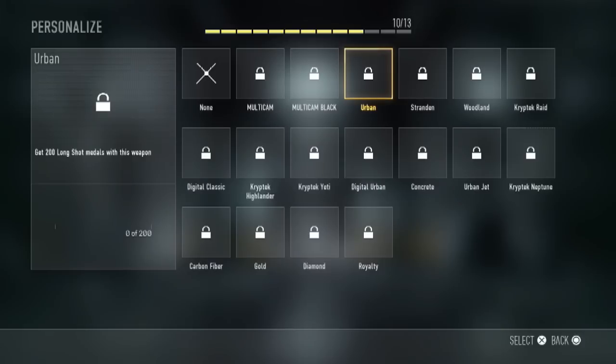To unlock the multi-cam, the urban, stuff like that — all long shot medals. The second row is pretty much all headshots, so you've got to get 100 headshots, 50 headshots, 500 headshots, all that stuff. Then it's triple kills, strafing medals, and shortly after dodging, you've got to kill people — type of medals.